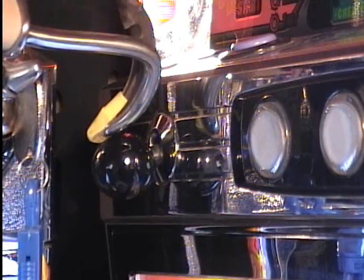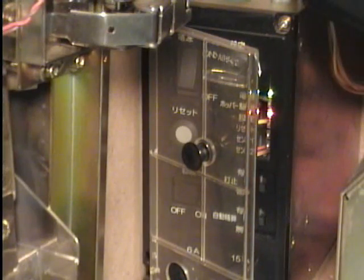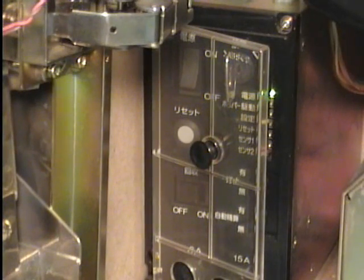Thousand one, thousand two, thousand three, thousand four, thousand five. After you release the knob, come back and turn the key back to the off position. Your machine is now set to level three.